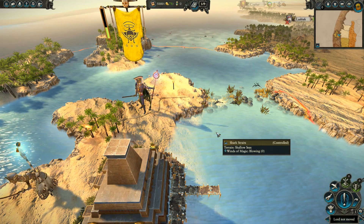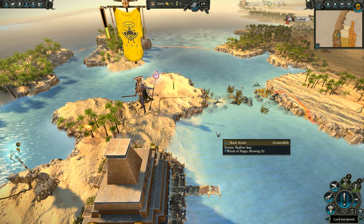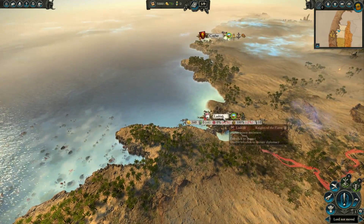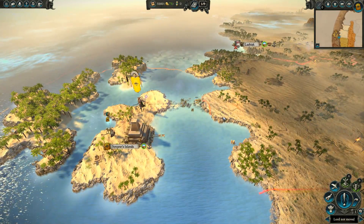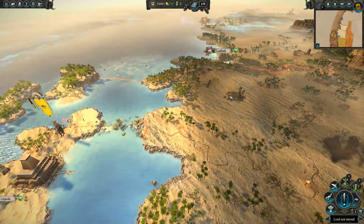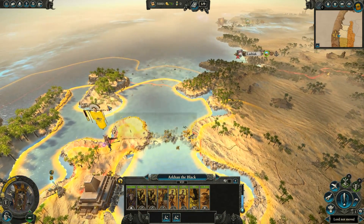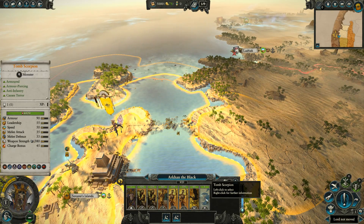Taking the number 5 spot goes to Arkhan the Black, primarily because he does not really have the tools that he needs to deal with the initial situation. His initial enemy are the Knights of the Flame, and you are simply not able to capture that settlement within the first few turns. They start off with an army with 9 units in it and the garrison has 10 troops, and even though it's mostly just peasants, you don't exactly start off with a lot of good troops yourself. You only have one really good unit — the Tomb Scorpion — and that's just not really enough to account for the difference in number of units.